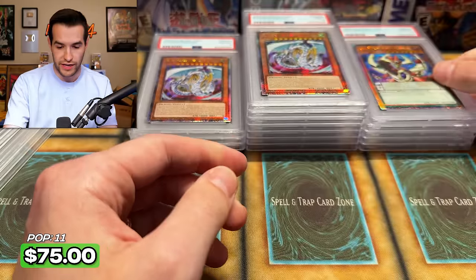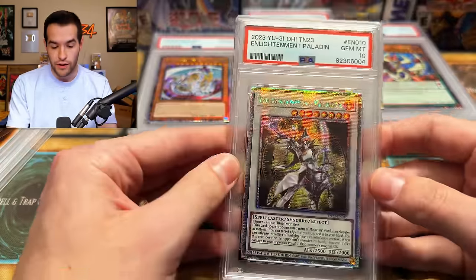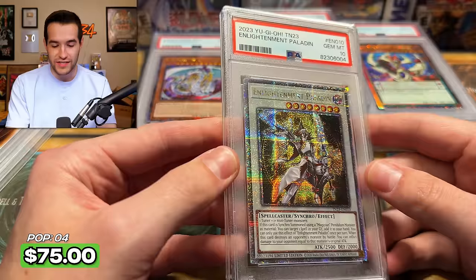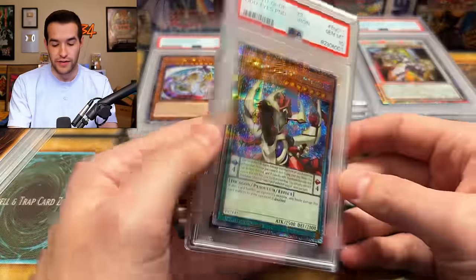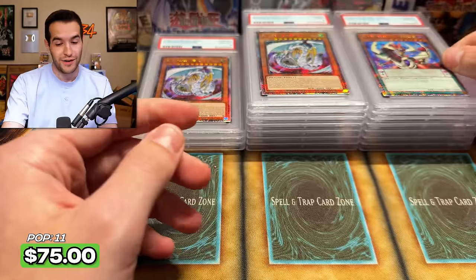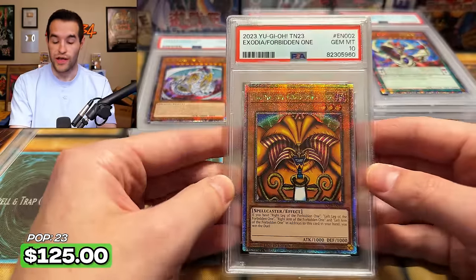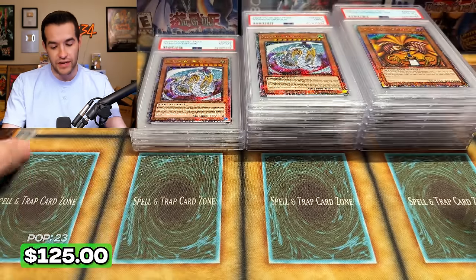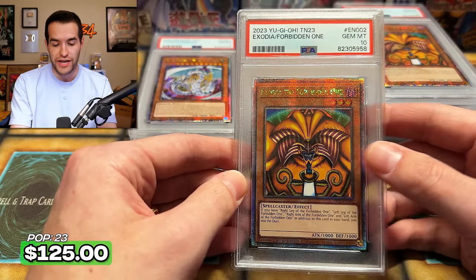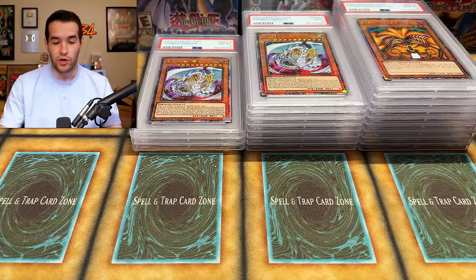We have Odd Eyes Pendulum Dragon again — two of those, of course. The Enlightenment Paladin gets a 10 — I don't know, we got a 10, we'll take it. Another 10 on Odd Eyes Pendulum Dragon. Exodia got a 10 — we're coming back to it. Getting a decent amount of 10s now on a nice streak. Back-to-back Exodia. That first box turned around — it started off rough with eights and nines, then a lot of 10s in a row to end it.